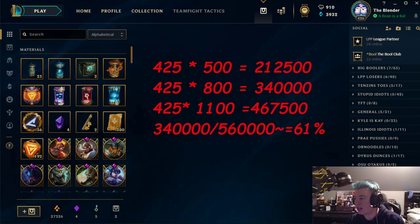340,000 essence if you're a decent gamer with decent luck, and 460,500 if you're a real sweaty nerd and you get all the best stuff. The number at the bottom, 560,000, is really close to how much blue essence it costs to buy every champion in League of Legends. So at level 425, if you only disenchanted skin shards and didn't get any free champions like from leveling one to thirty, you'd be 61% of the way done with getting all the champs.